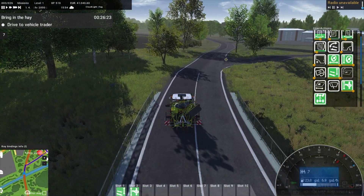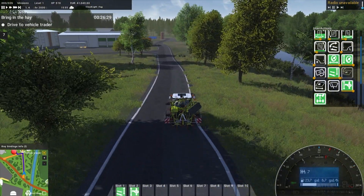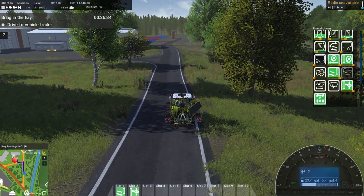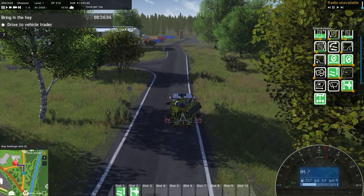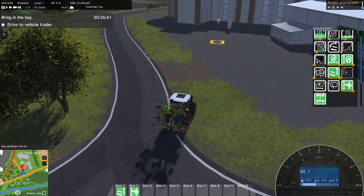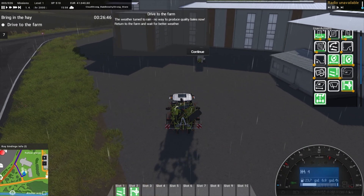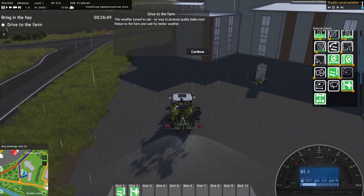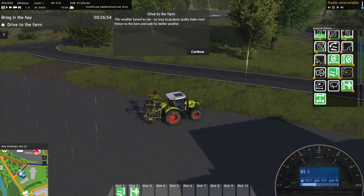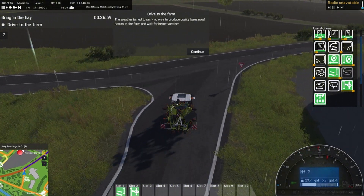There is an autopilot button - it's N. So we go this way and press N, it'll drive for us and we won't even have to touch anything - pretty cool, and we drive faster anyway. Alright, so we're back at the shop. Weather has turned to rain - no way to produce quality bales now. Return to the farm and wait for better weather. Cloud strong, rain density strong - storm is the current weather.